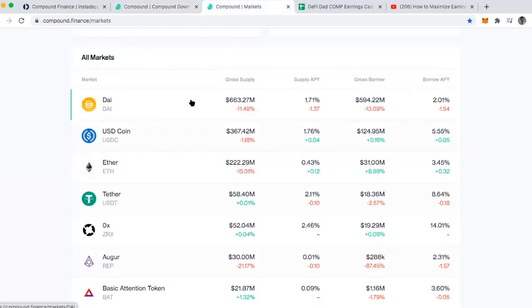Another thing to think about is what is the gross supply and gross borrowed in this market. Because if 1,130 COMP governance tokens are being distributed, it matters how much I've supplied. If I've only supplied 100 DAI or 1,000 DAI, that's 100 or 1,000 over $663 million — and that's the proportion of the 1,130 COMP tokens I'm earning. All of this is happening automatically thanks to smart contracts, so all I have to do is focus on lending or borrowing.